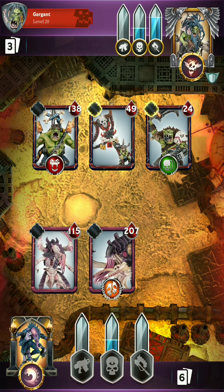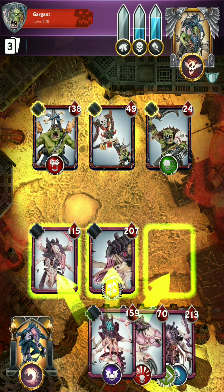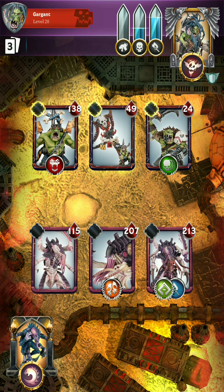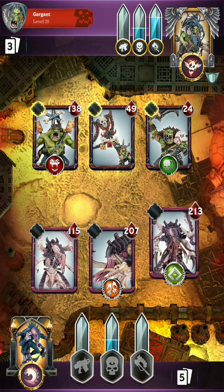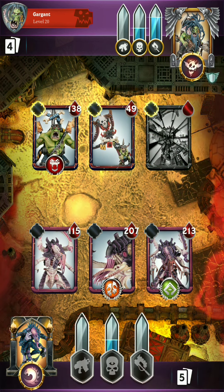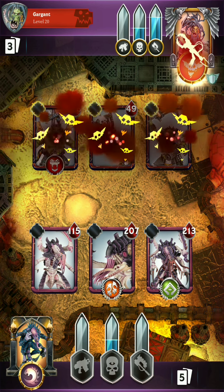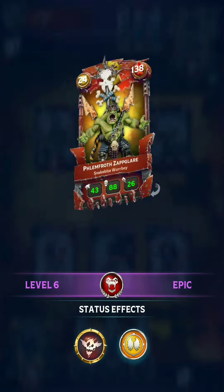Gosar is also increasing the melee of everything in my deck, so things that I deploy later will start off with a higher attack value. We could drop Deathleaper, who would take out this guy — that would give him another buff, but we'll make good use of this Furious Charge. So take out that Beast Snagga Boy.